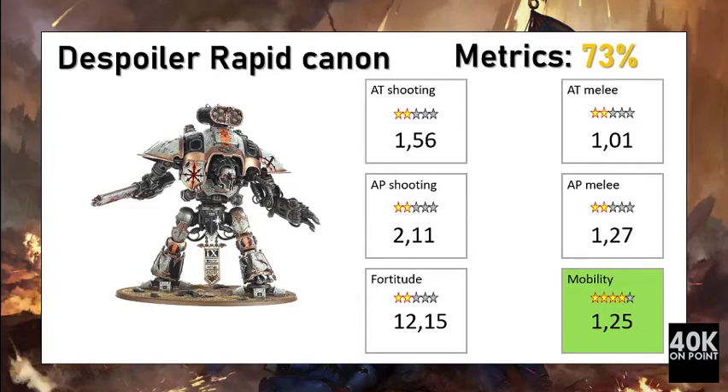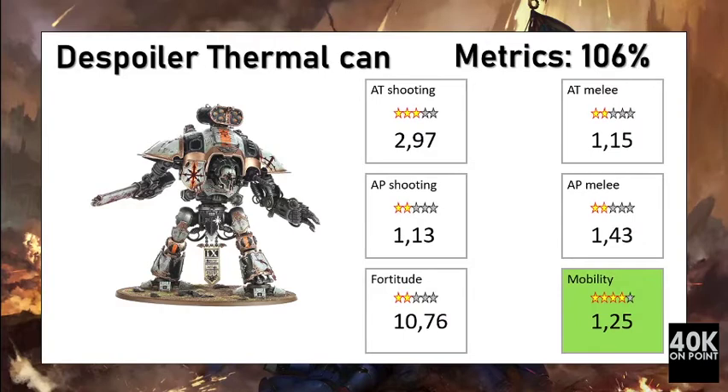An even worse choice is the Despoiler with two Rapid Fire Battle Cannons. This dramatically increases the cost of the unit to 525 points, pushing its fortitude cost very high. Per point, it does not meaningfully increase shooting capacity, so you are paying more but delivering much less damage per point. This is a good indicator that the Rapid Fire Battle Cannon is not worth its points.